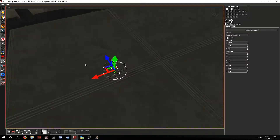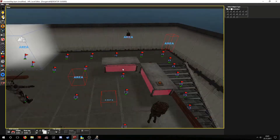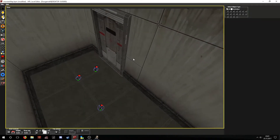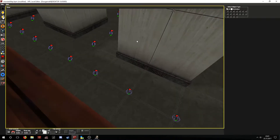Usually after creating one, because of bugs, it is better to duplicate it instead of creating a new one from that menu by pressing Ctrl+D. Path nodes form connections to other nearby path nodes but do not form connections to static objects or other kinds of objects that block the way.